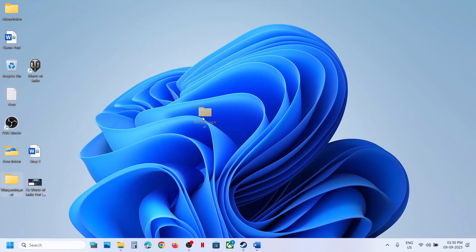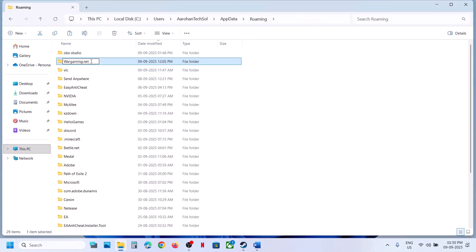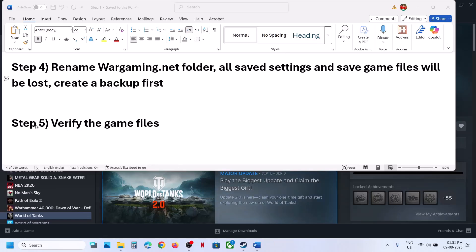Once you have a backup created, you can rename this Wargaming.net folder. When you rename this folder, the game will start from scratch and all saved settings will be lost. If you agree, rename it and then launch the game and check.